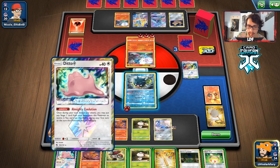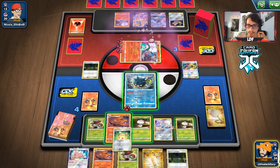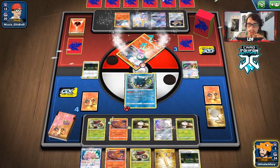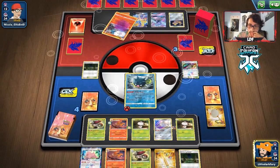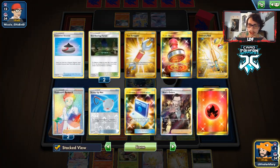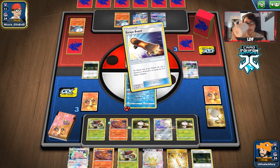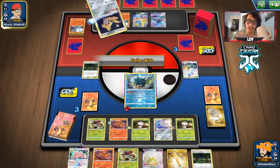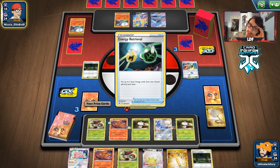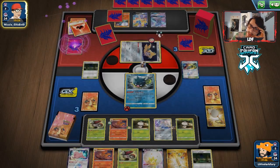There's the Scoop Up Net — nice! Bringing in the Fungus. Using Venoshock to take a prize. What's in prizes? Eldegoss — there's Boss's Orders! We don't have an energy or another Net to reuse Amoonguss though. We weren't able to use Breloom either. This might be a closer game than I thought — we might actually not be able to win.